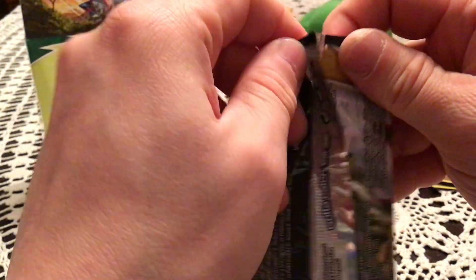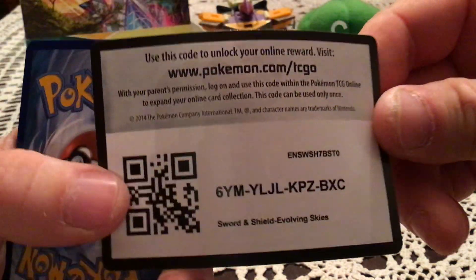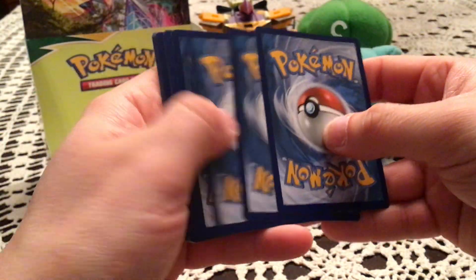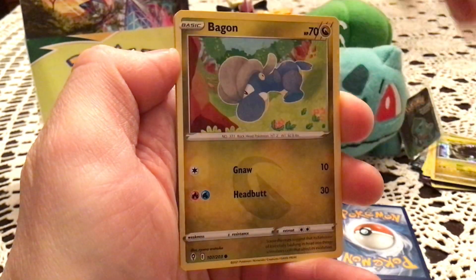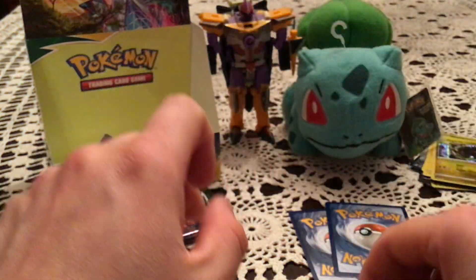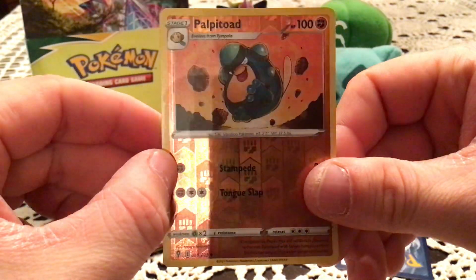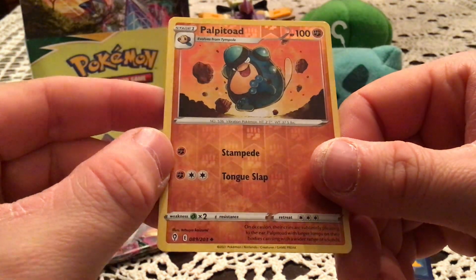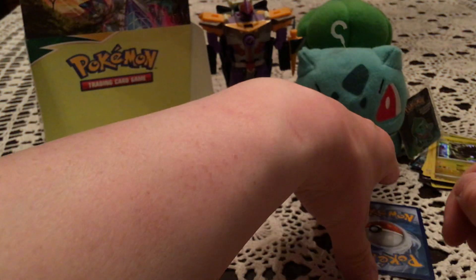Three packs left. Fingers crossed for just one more really good pull. Give out another code. This pack has Bergmite, Drowzee, Scraggy, Bagon, Woobat, Elemental Badge, Shelgon, and Swoobat. Reverse is Palpitoad — uncommon, middle evolution, number 89. It is a duplicate. The rare is Garbodor V.